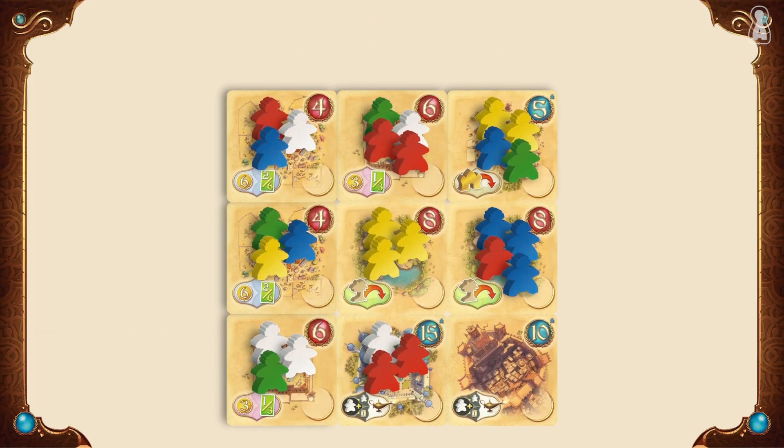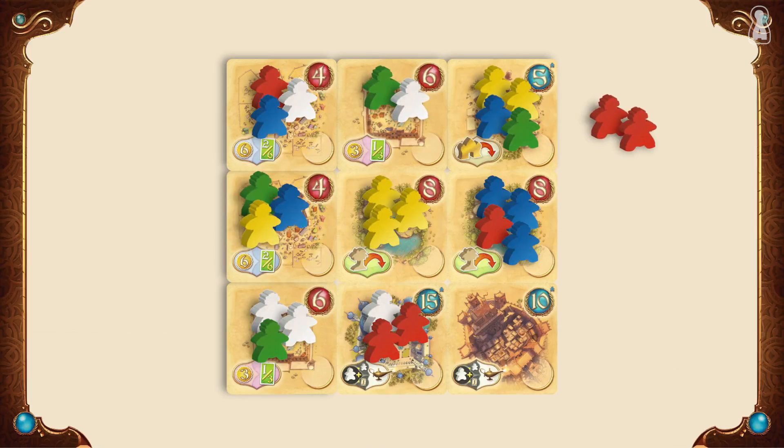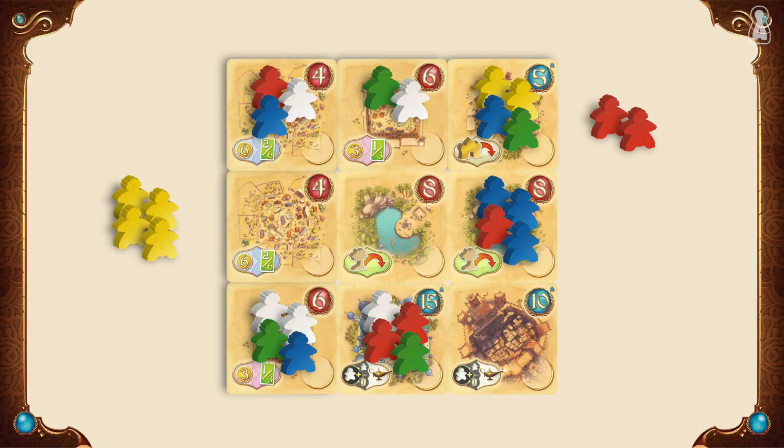The player then takes all the meeples of the tribe newly united. If other meeples from different colors are still on the tile, nothing happens. But if after taking the meeples the tile is completely empty, the player can claim ownership of the tile by placing one of his camels. This tile is now his and at the end of the game, this player will earn as many victory points as written on it. Here, the player will receive 8 victory points.